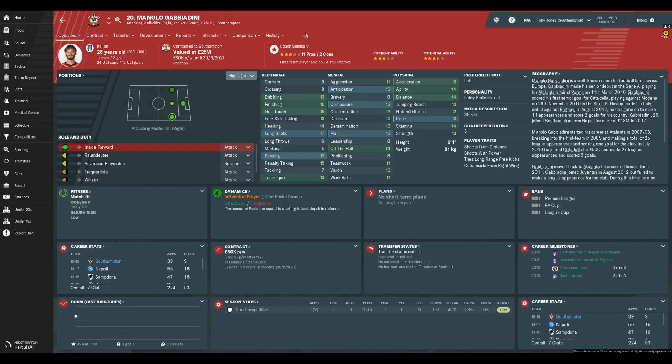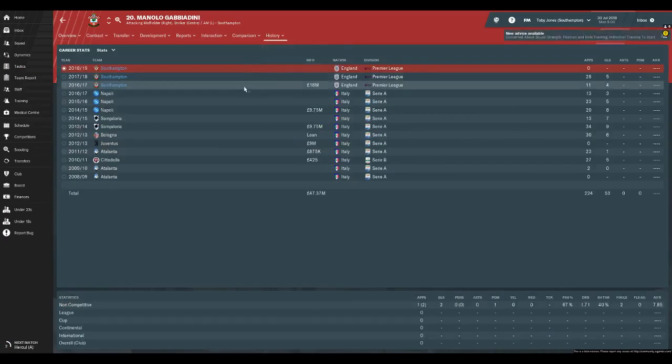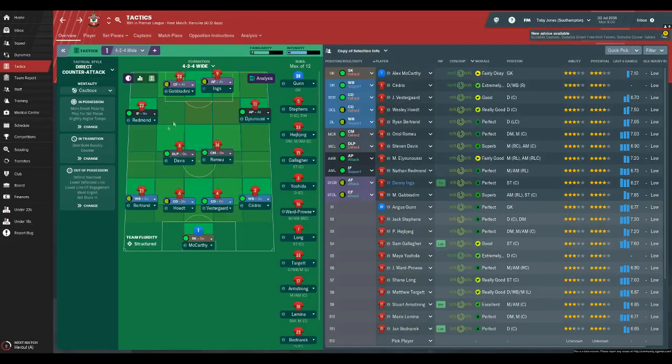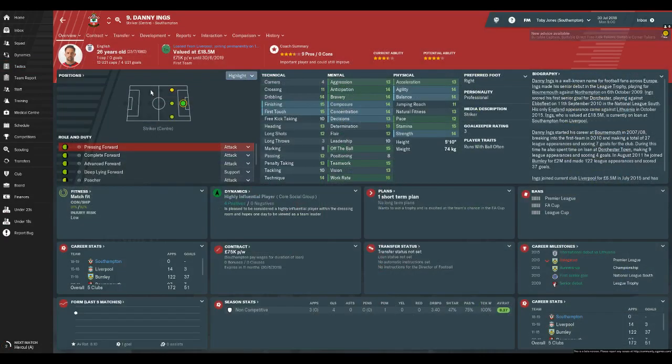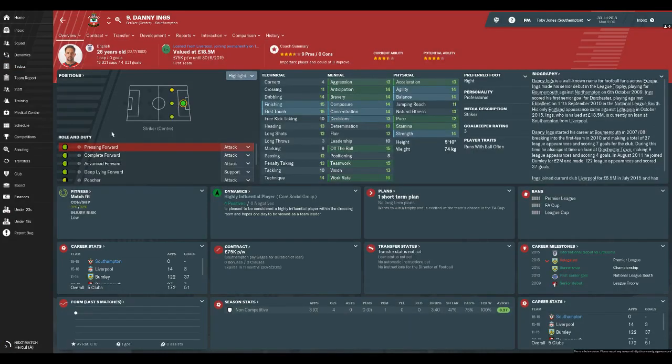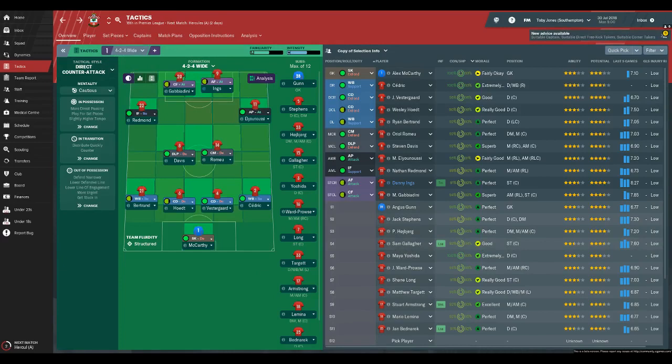There's not much depth on the right wing actually — Ward-Prowse can play there and Gabbiadini can also play there. Then you've got Danny Ings and Gabbiadini up front. Gabbiadini is quite a weird one — he had quite a storming season when he first came in from Napoli, scored four goals and eleven assists and had a really good start. But ever since then he's stagnated a little bit. Danny Ings — I do feel a bit sorry for him, he never really did it at Liverpool, only playing 14 games. But he's 26 with some very good stats and I think he's a very good signing for Southampton. Him and Gabbiadini could be a very good striking partnership.